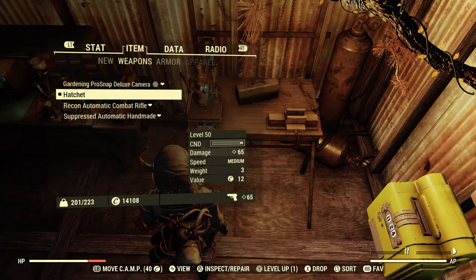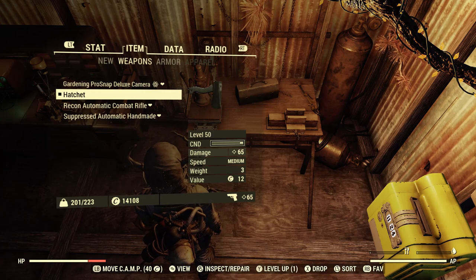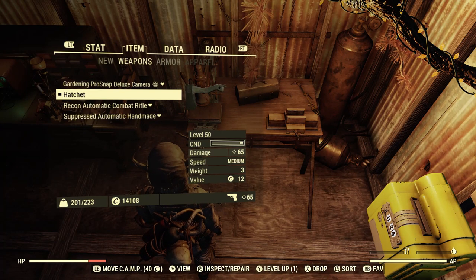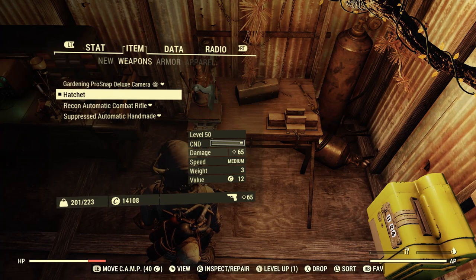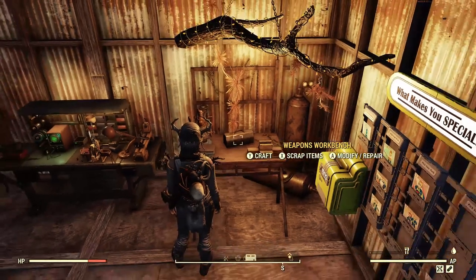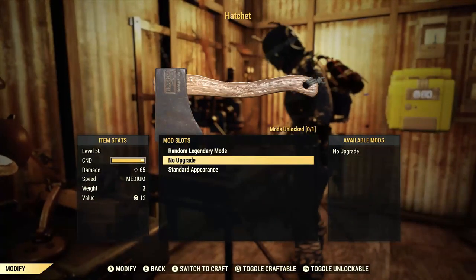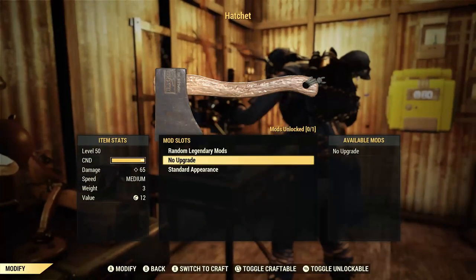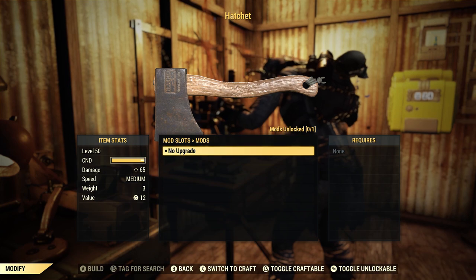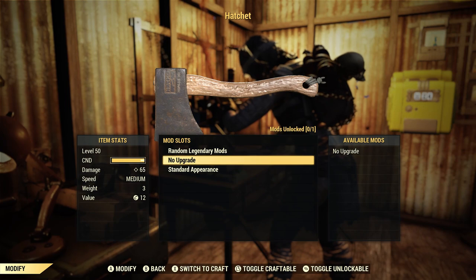The modification is called Electro Fusion and it adds electrical damage — the menu says 30, but I'm not 100% on that. It increases the weapon's weight by 0.6. I'm guessing it just boosts damage a bit or adds extra energy damage to the hatchet.